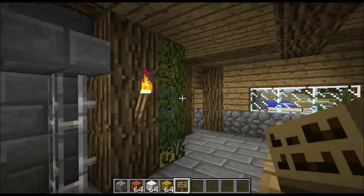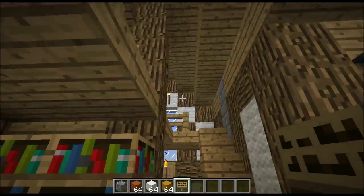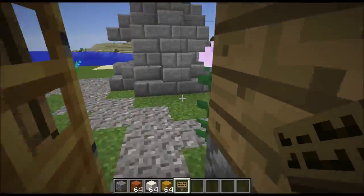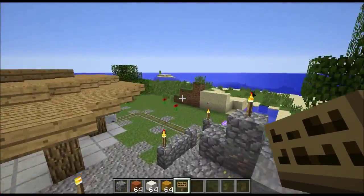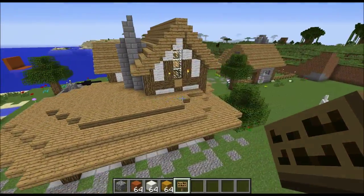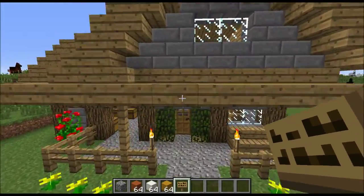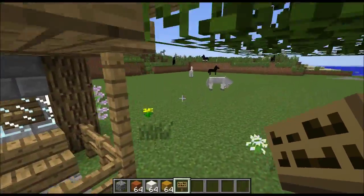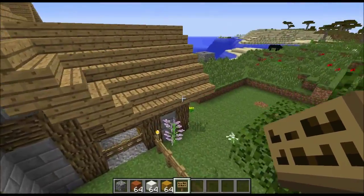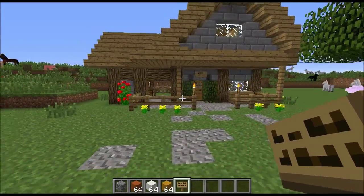This is the blacksmith's building, pretty cool — the upstairs, lots of bits around. All of the buildings will be distributed with the mod in the upcoming 1.7.10 release. So this blacksmith and this hut here, which is the chicken farmer — obviously we won't have a chicken farmer worker, but you can build this for your own chicken farm from within the mod if you like.